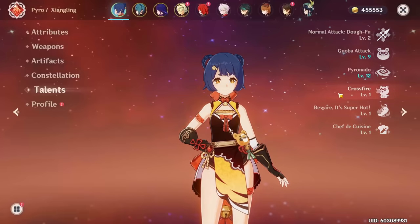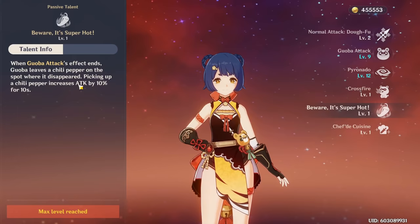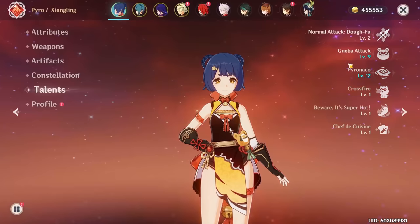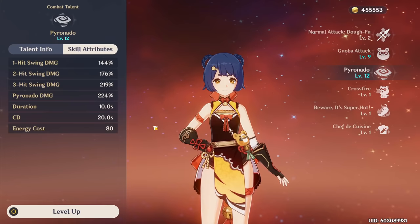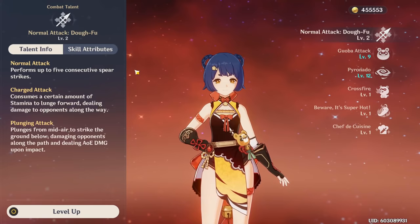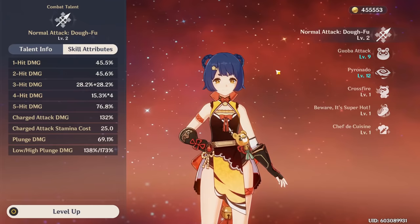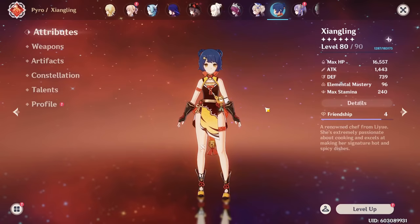Your passive talents aren't really things you need to worry about too much. The first one makes your Guoba a bit better, and your second talent makes Guoba drop a chili pepper when he disappears, which increases your attack by 10% — nice, but usually not the biggest deal; obviously pick it up if you see it. For talent priority, it's very important to max your pyronado first, then level your elemental skill, and for normal attacks you're generally not going to be normal attacking too much with Shangling even as main DPS. You can still get it to level six if you want, but pyro is much better overall.